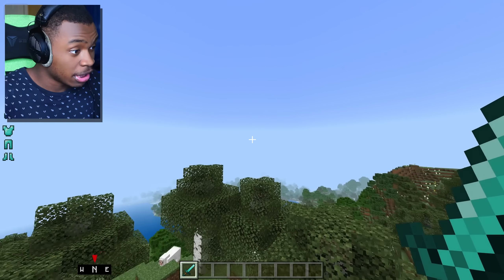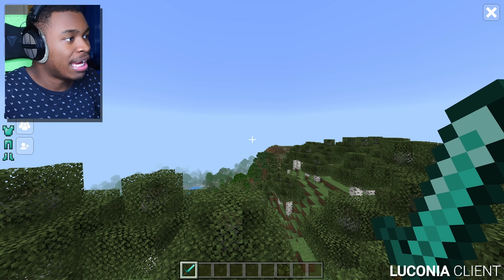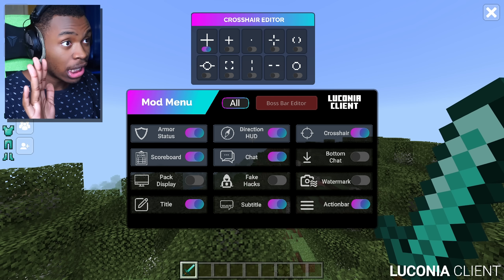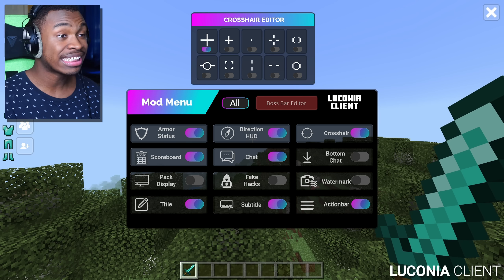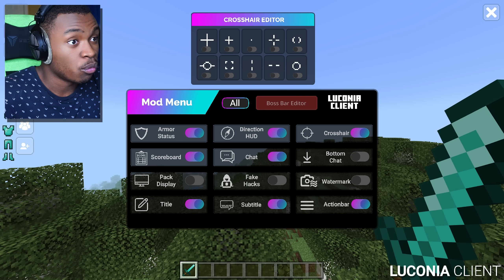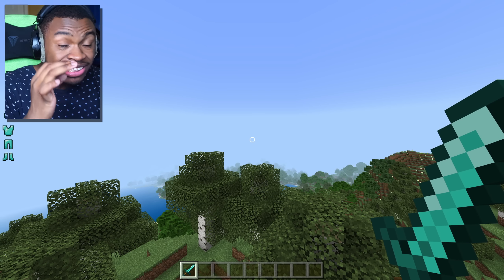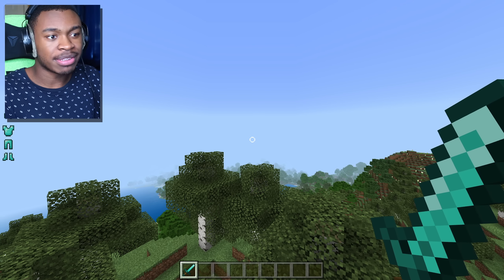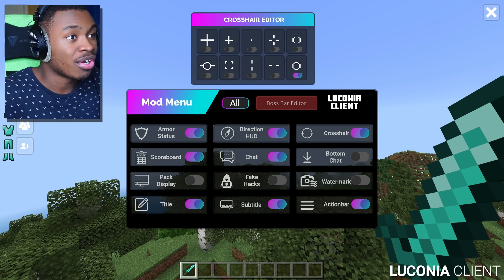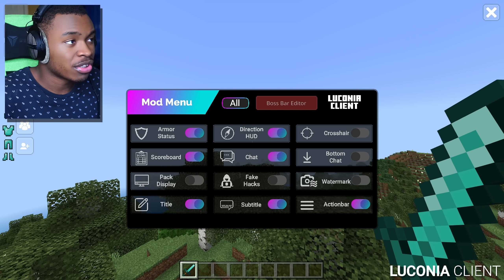I'm pretty sure if we crouch we can see the direction HUD — yep, it's on the bottom left. Not bad, pretty useful for survival or factions. Now the fact that we can enable the crosshair like this is insane. Let's enable it — oh my god. So we can select or deselect the crosshair we want to play with. The default crosshair is your average crosshair. If we change it to the circle — holy smokes, it actually works! This is a texture pack, ladies and gentlemen, not a client EXE. I like this one — it's more my style.